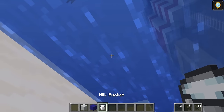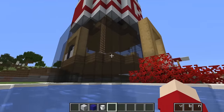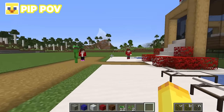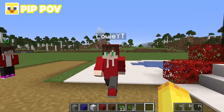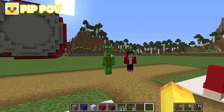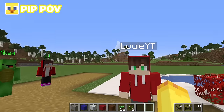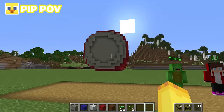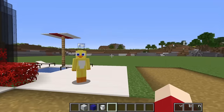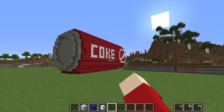Pip is looking really confused right now — they just realized their base is Coke now. What? I don't remember making a Coke can — why would I make such a disgusting beverage? Louie, does this have something to do with you? I need to pretend I've been in my base this whole time. Let me just go into the pool and remove my invisibility. Um, Pip — what are you doing to my base? I've been in my pool this whole time.